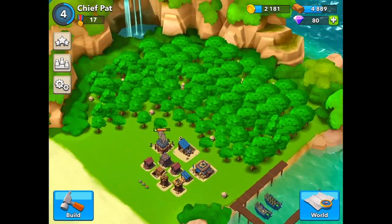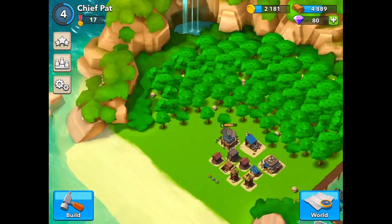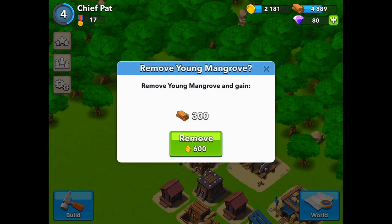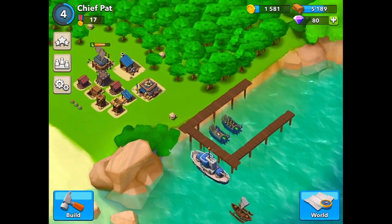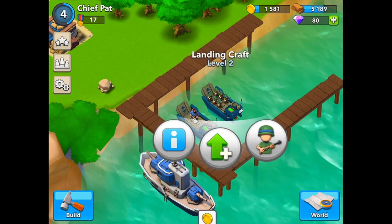Looking around at Boom Beach, you have your little island here — it actually looks pretty good. I like the 3D effects. You have your trees, so you want to make sure you get rid of some of them. You can take them out; it just takes a quick second to remove them, and it exchanges your gold for wood. You have to go way up in levels to get rid of all your trees, so don't expect to get rid of them right away.